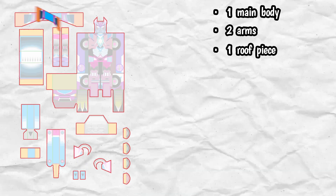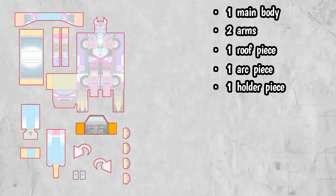In his toy card, he has one main body, two arms, one roof piece, one arc piece, one holder piece, and four tires.